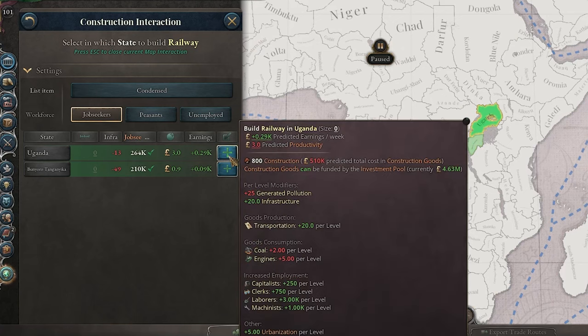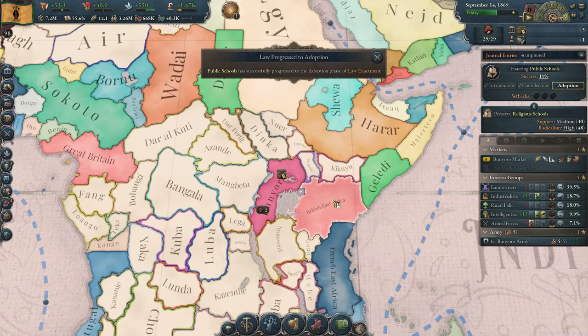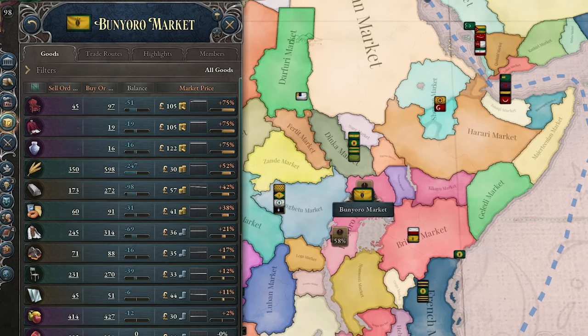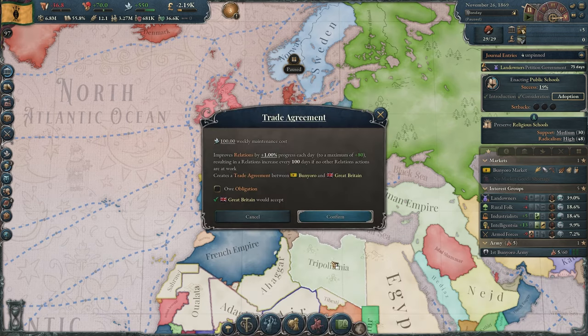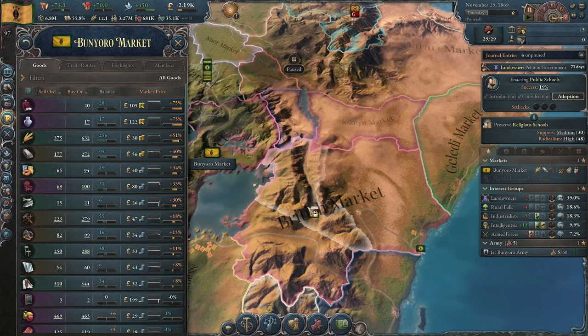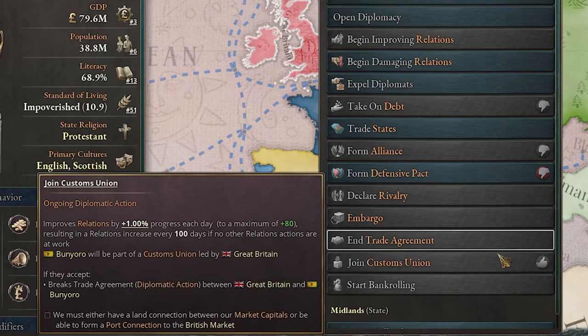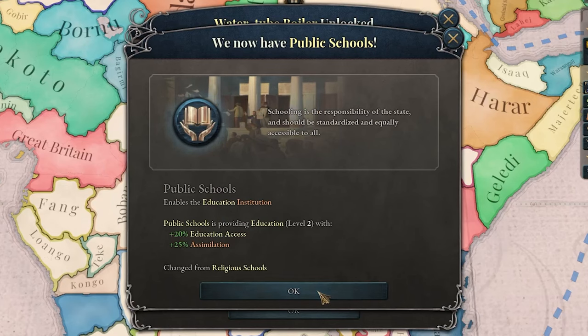British East Africa expanded so much we now connect with them, meaning we can do some trade and get a trade agreement. However, we can't join their market for some reason, even though our markets are connected — I think it's because I have a border with one of their subjects and not them directly. That's kind of stupid. Well at least we got public schools, and also water to boil — that's pretty good as well.